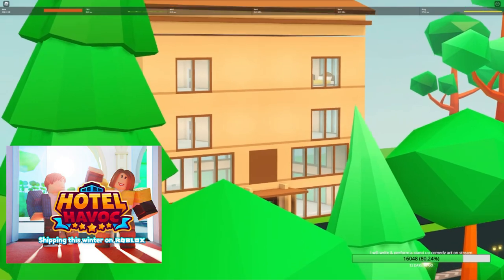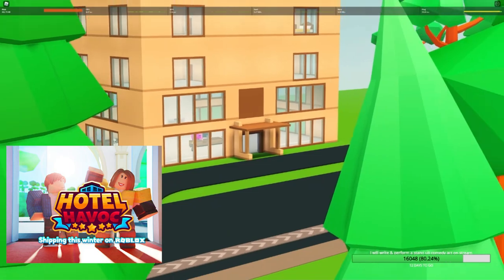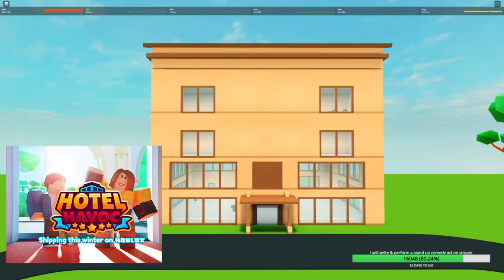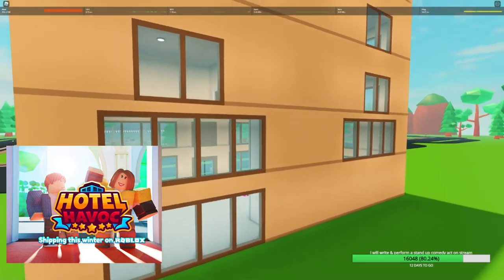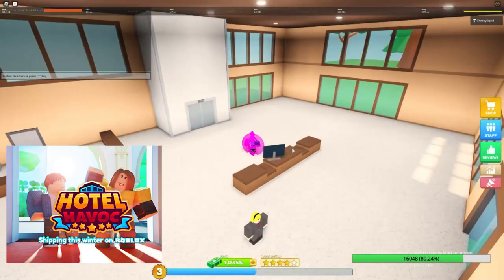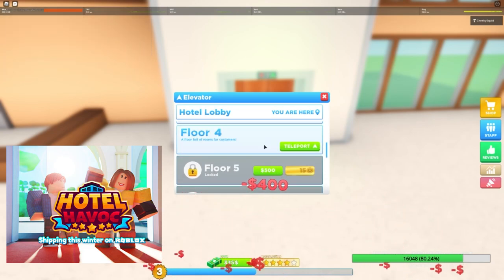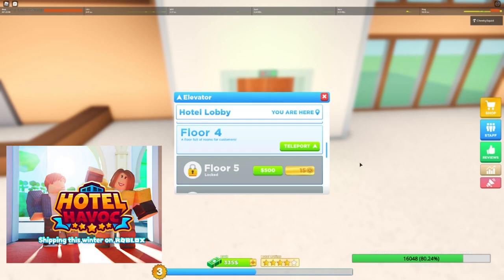This is the standard theme hotel. There's also a luxurious theme hotel, which is in the thumbnail of this video, and the modern theme, which was in the thumbnail of my previous video. The hotel is actually only two floors — the lobby takes up what looks like two floors from outside. However, you can buy more floors: floor three, four, five, six, seven, eight, nine, and ten if you look at the scroll bar depth.